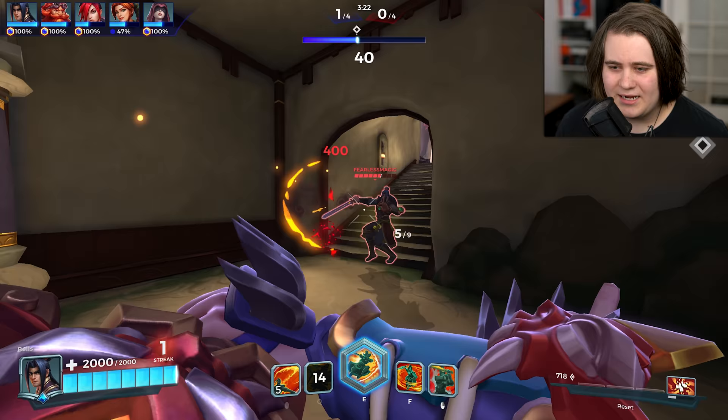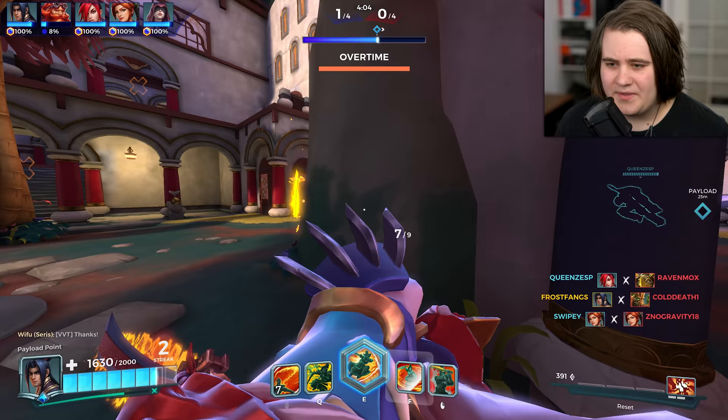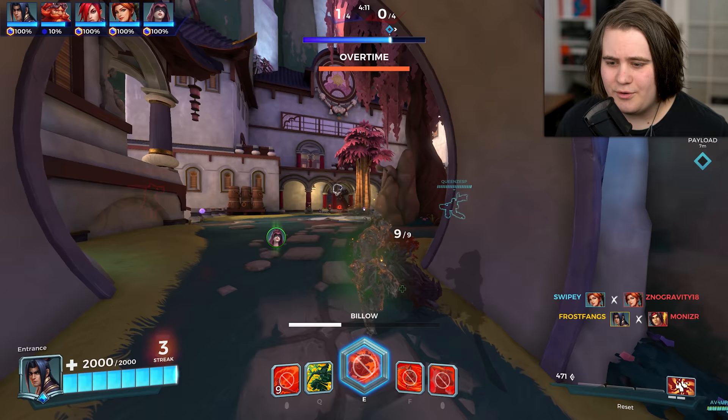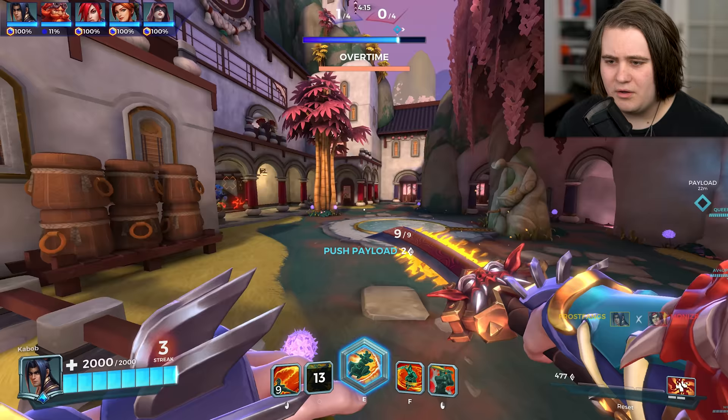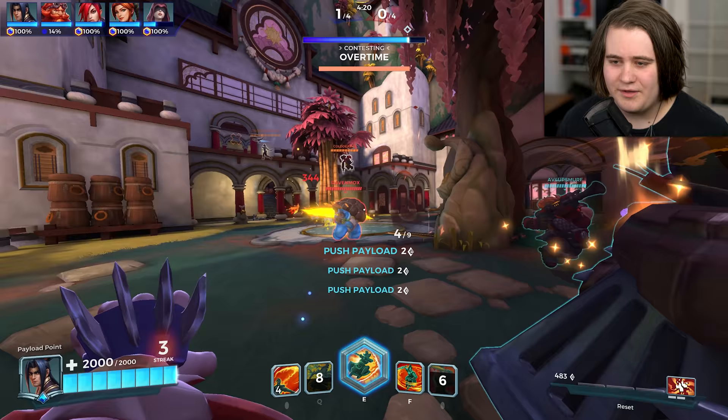So that was pretty much correct with what I said at the start - there aren't really many other cards outside the ones in his loadout that people go for. Let's get some damage on this Zhin. Do I want to use my ult on him? There's 600 health and I'm dead. I thought I had my Q up. I'm playing so awkwardly today. Can we kill him? There we go. Let's use the Billow to avoid that Zhin - you are so fast in that Q.